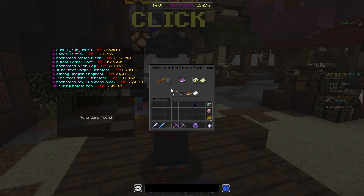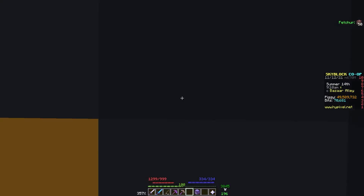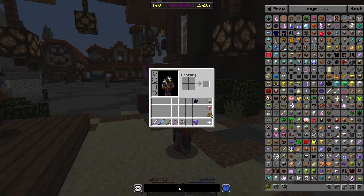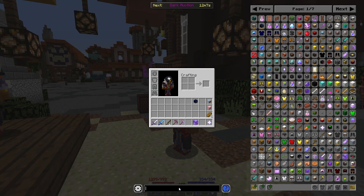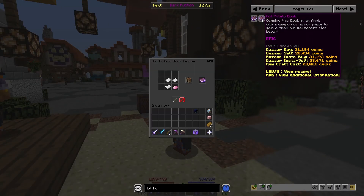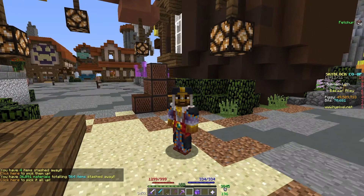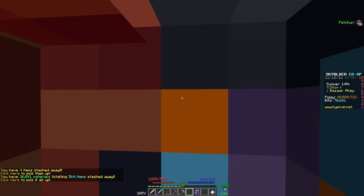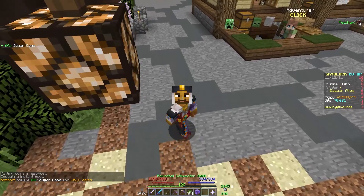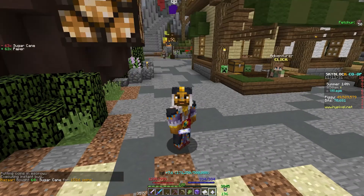You can just normally flip them — that is profitable. But the more profitable way is to buy the resources to craft it and then sell that. Let's look at Not Enough Updates — that's a fantastic mod, check it out if you don't have it. Look at hot potato book and check the recipe: it's three paper and one enchanted baked potato. This is going to be pretty profitable. Let's first buy a little bit of sugar cane to make our paper. 64 sugar cane — we can craft that all the way up into paper. 63 paper, just like that.